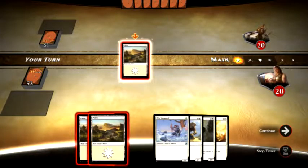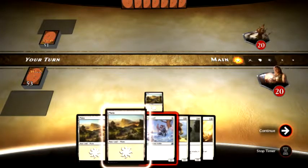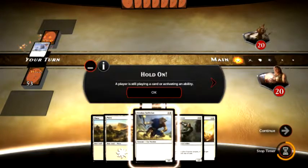Let's go ahead and play a Plains. The Plains goes in, and of course, just like any turn one, we're going to play the Elite Vanguard.